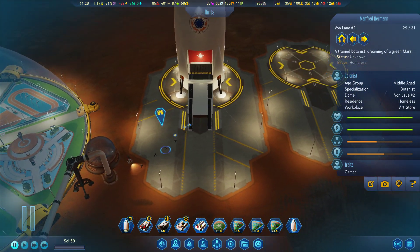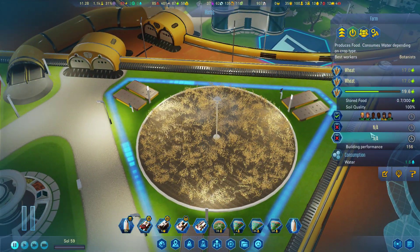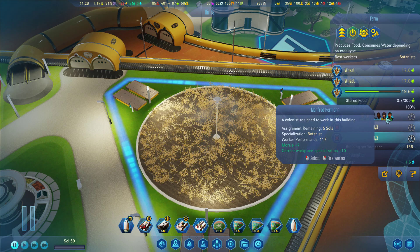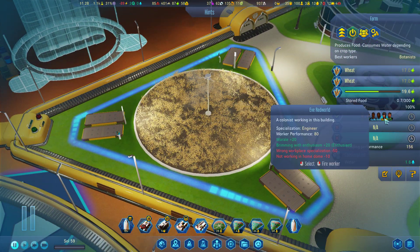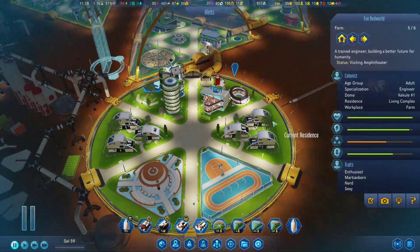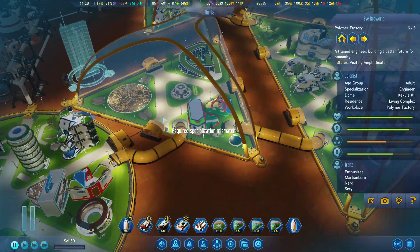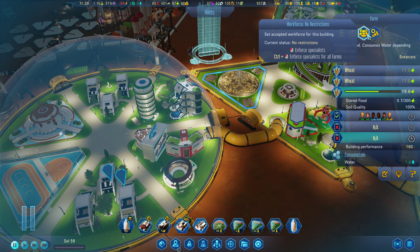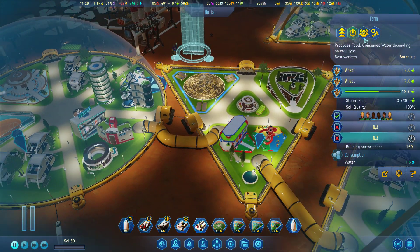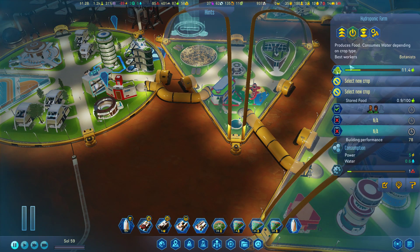Homeless, workplace art store as a botanist — no. You are working here. You're an engineer, you need to work here. I only want botanists and people without specialization, but no engineers.